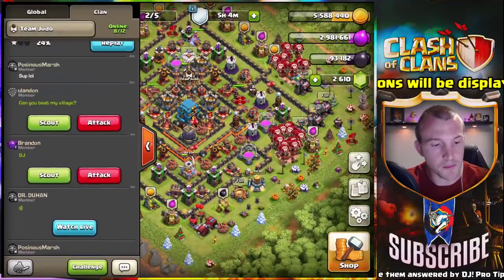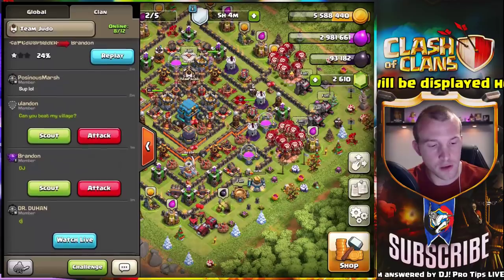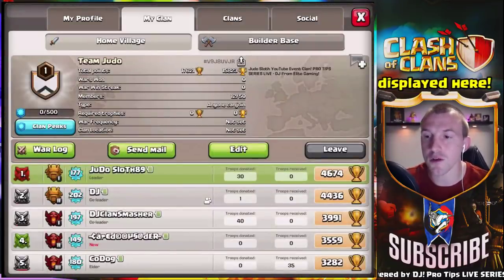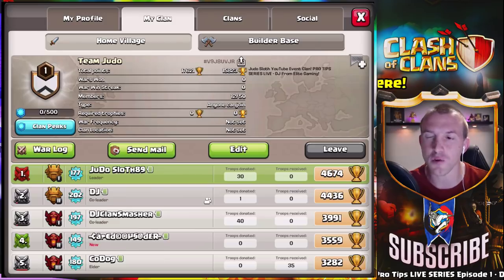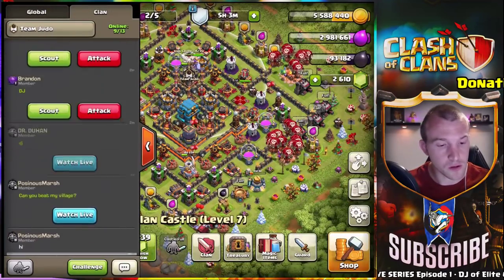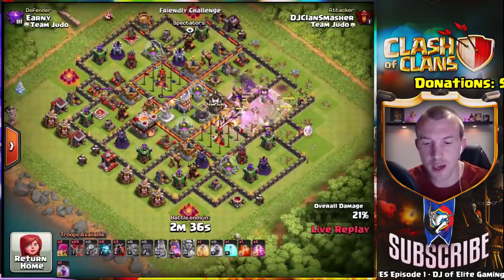We have Ernie in the chat asking if you could attack his base. We've got a couple of people — let me pull out my town hall 11 because it wouldn't be fair to attack with my 12. The name of the clan guys is Team Judo. Brandon is asking for an attack as well — we might not get through everyone but we'll try our best. Guys, if you can friendly challenge with each other that's the idea too, because then DJ can look at your attacks and analyze them afterwards. Ernie, right now, let's pull that up.